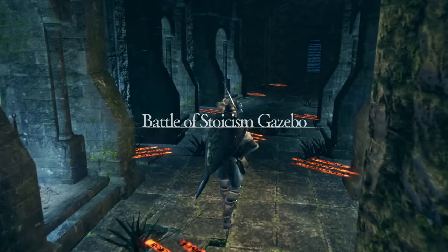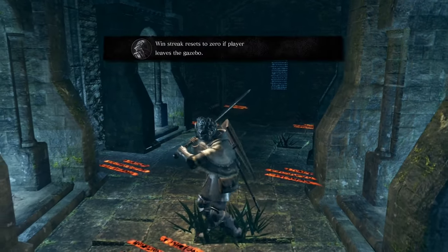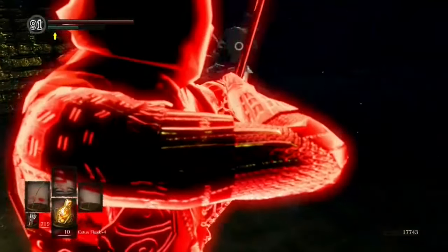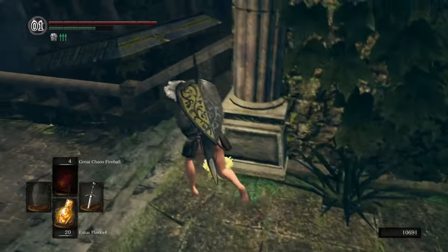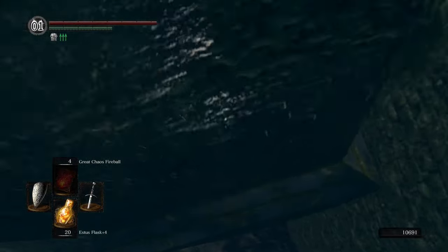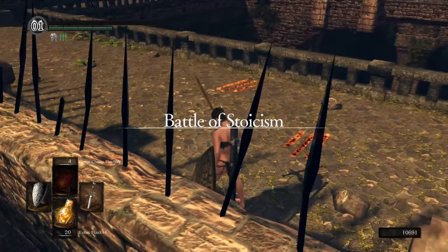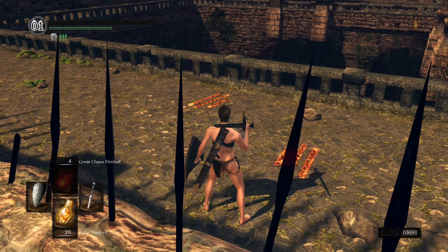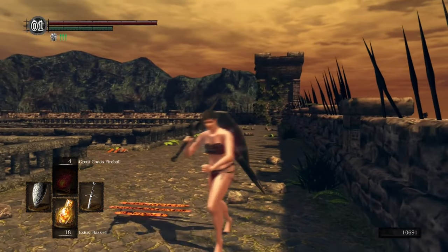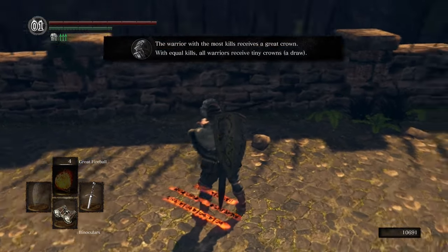After defeating Artorias, you unlock the Battle of Stoicism, an optional PvP arena. I was playing offline at the time, but even if I was online I doubt I would be able to find a game since most people just stick to normal multiplayer interactions. But I can still show it off by using a trick I learned online. I had never actually done this game mode before, so it was really cool to actually pull this off and see what it was like. Exploring this barren arena feels so bizarre — this is a truly abandoned place.